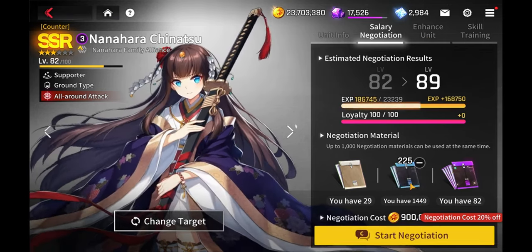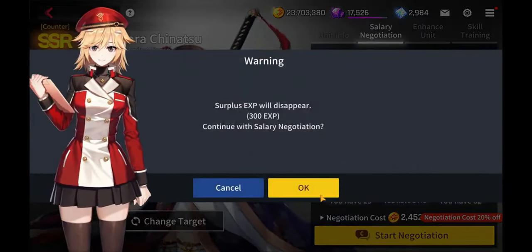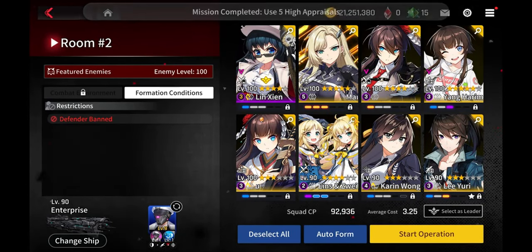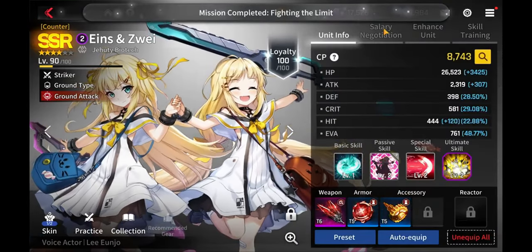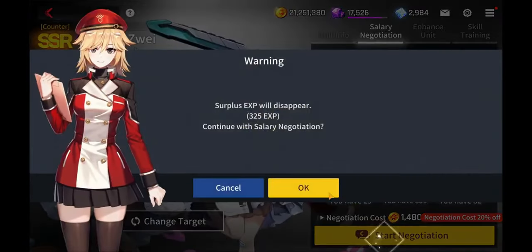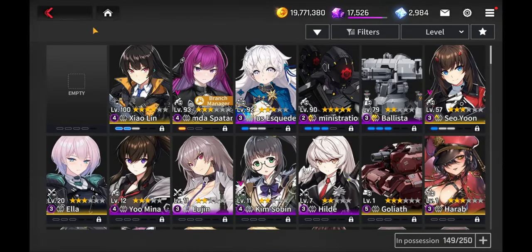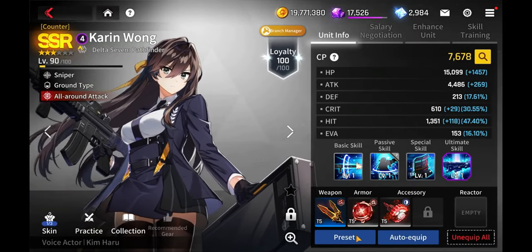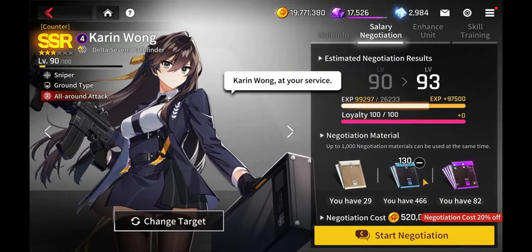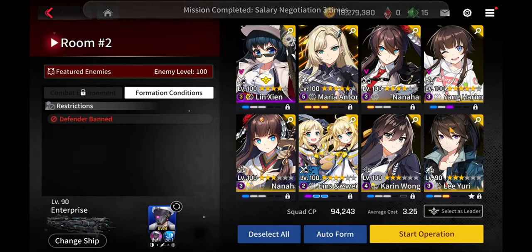I might as well just get her up to level 100 real quick. I could just get the twins up there too. I think it might also be a gear issue, so I have to get better gear. I'm probably going to farm some raids with this account. Definitely got to try that out.